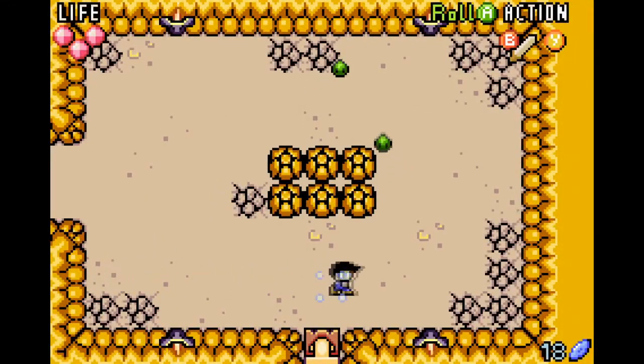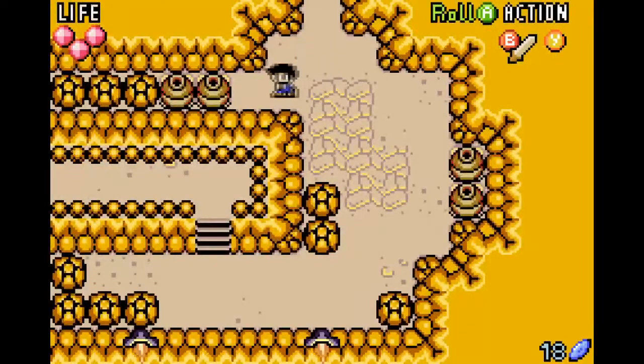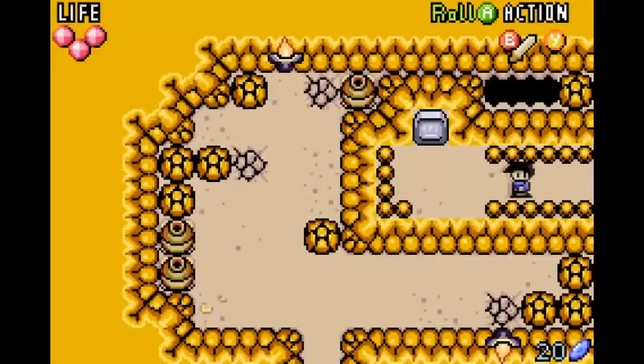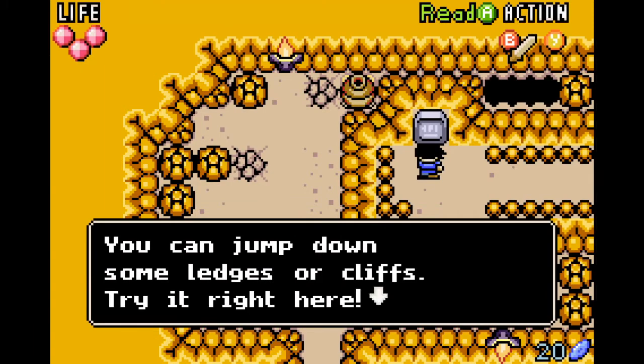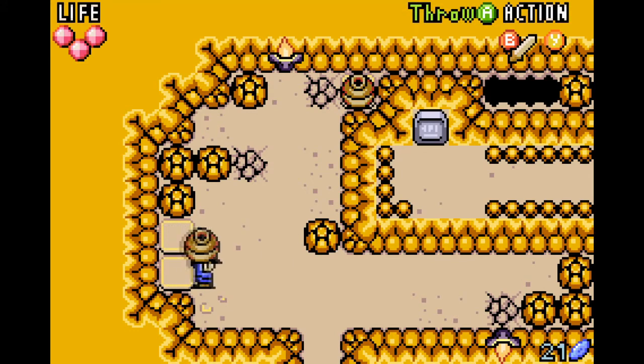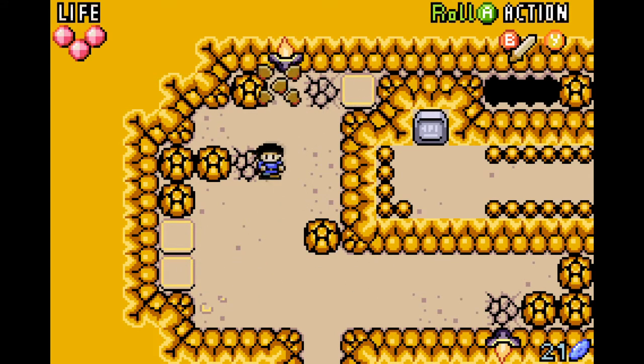We got that little green blob enemy — we are doing well. I'm not sure if the in-dungeon tutorials are superfluous, but you've got to assume somebody has never played Zelda and needs the information. It's not a bad way to deliver it. I'm feeling that the Cave of Trials is functioning as a tutorial area overall.